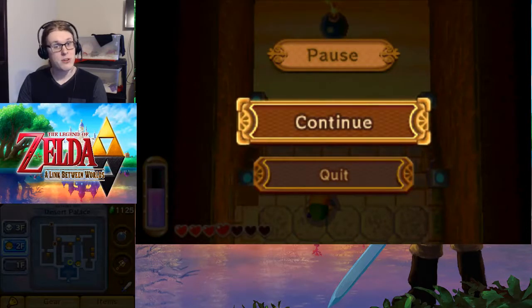Thank you guys for watching this episode of The Legend of Zelda: A Link Between Worlds. In the next part, we will hopefully finish up the Desert Palace and get over to the Dark World. Now that we've got the mitts, we don't really have to, but we should still finish it. See you guys then!